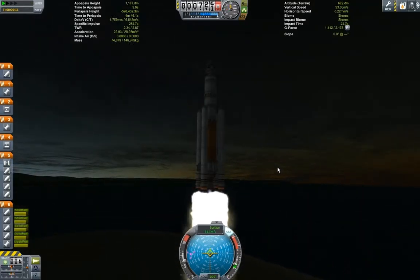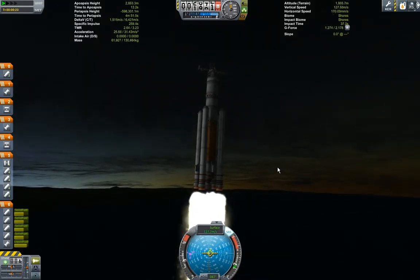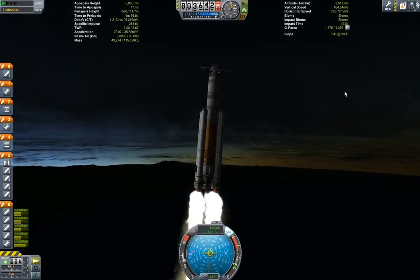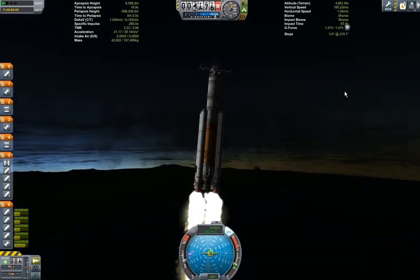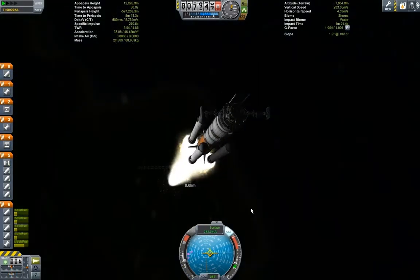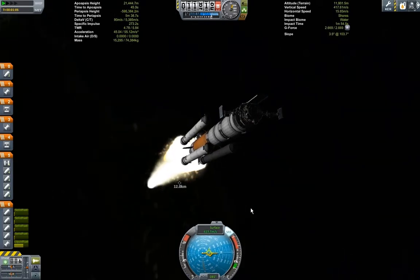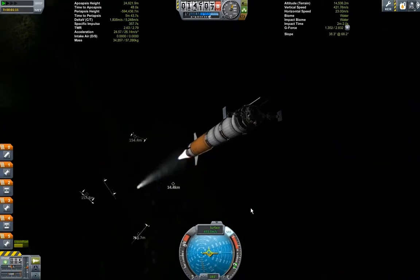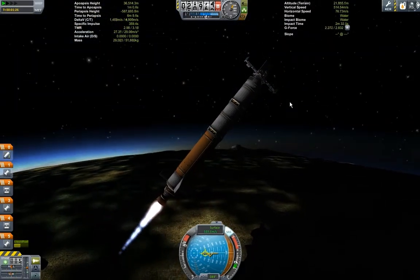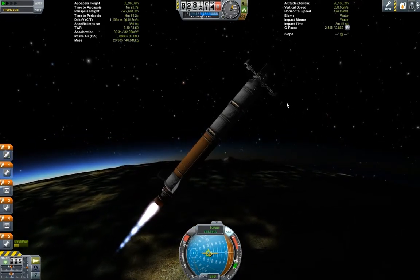Hey everybody, welcome back to Kerbal Space Program, and this is the final of Season 3. What I'm doing here is delivering an airlock to the Minmus Station. What I was originally going to do is build it as an orbital outpost where I could refuel landers and spaceships and transfer vehicles and all kinds of other neat stuff.